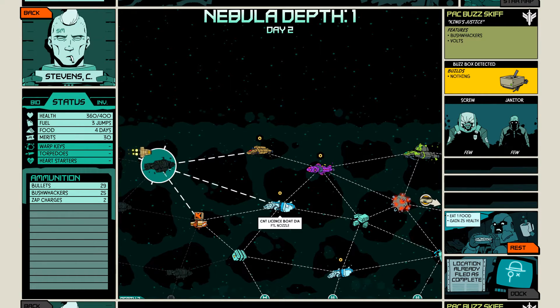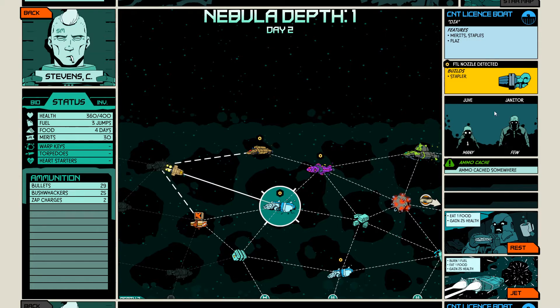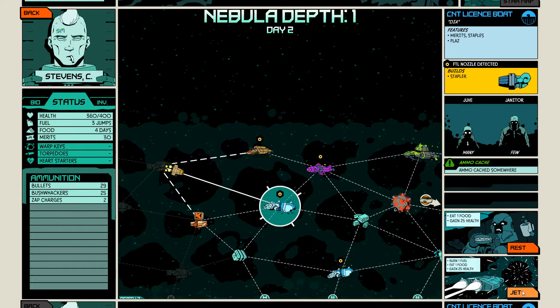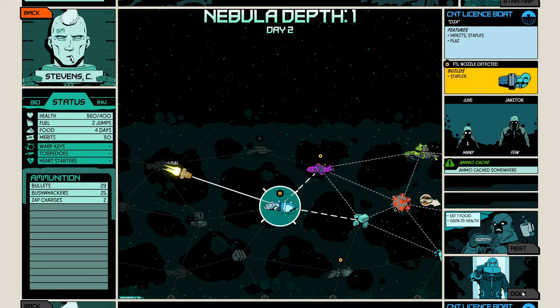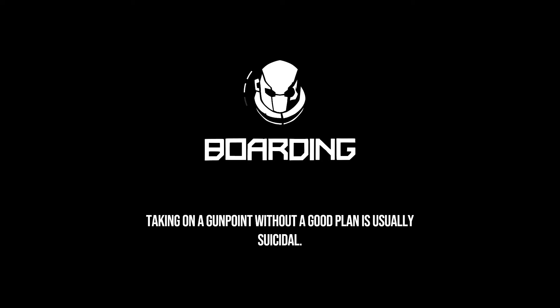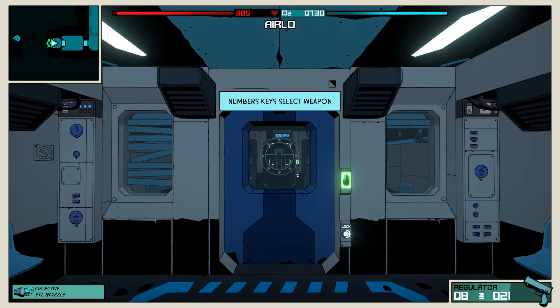So we want to head towards this. It says many juves, few janitors. We get a stapler. Ammo's cash somewhere — that's always good. So we can either rest or jet. I guess you wouldn't burn fuel if you rest, but you wouldn't get to your destination. Let's freaking go, dude! We got a dock. We should be able to equip the bushwhacker now that we built it — once armed, explodes when enemies move near it. So it's like a mine, basically.